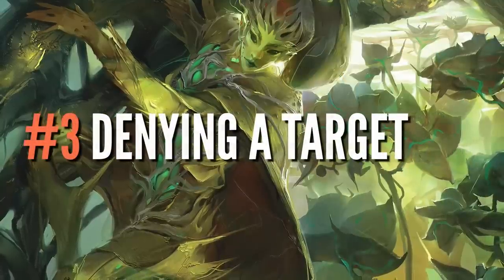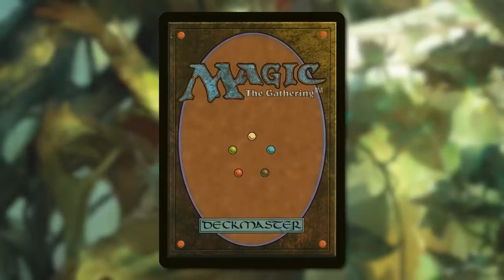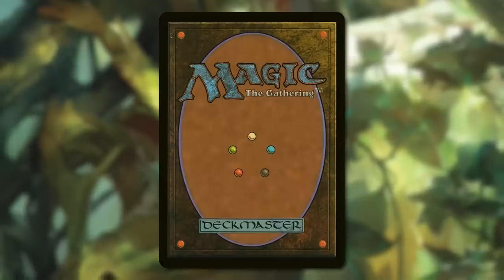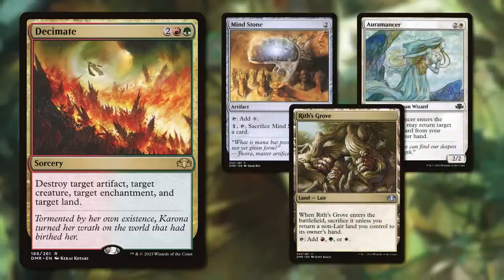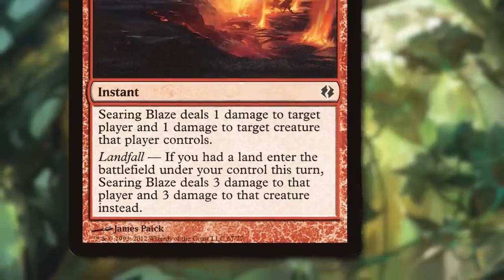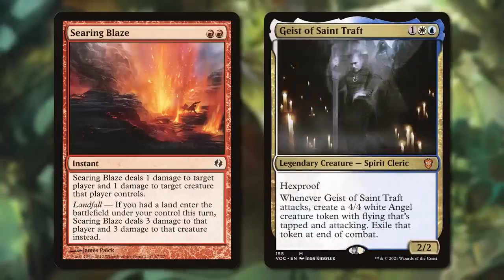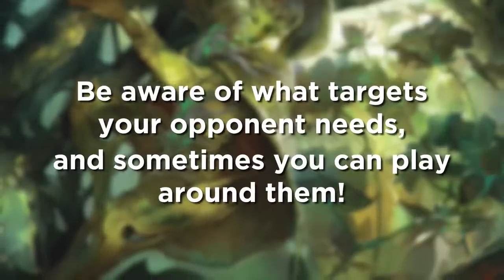Number three: Denying a target. This is a tricky one, but when it comes up, it can decide the game. If you have a good read that your opponent needs you to play a certain kind of card for something targeted to function, sometimes it's right to not play your cards. For example, let's say you just drafted Dominaria Remastered and you know their deck has Decimate. If you spot an artifact, creature, and land on the battlefield, maybe you hold back that enchantment instead of playing it. Or for another example, your opponent can't cast Searing Blaze to deal 3 damage to you if you don't have a creature on the battlefield. Don't play a creature until you gain life, or make sure it's at least one with Hexproof and you're Searing Blaze safe. Be aware of what targets your opponent needs, and sometimes you can play around them.